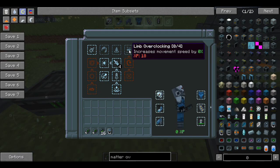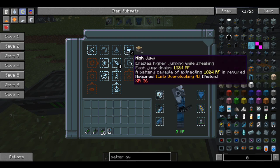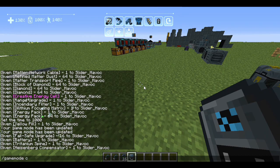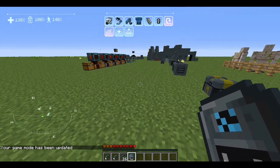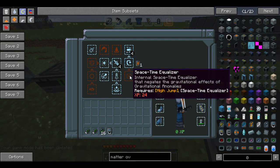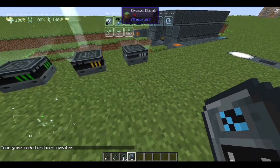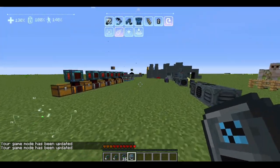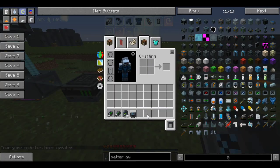You can also unlock limb overclocking for movement speed increases of 10, 20, 30, up to 40, as well as airbags, high jump with a piston, and some XP bonuses. The space time equalizer negates the gravitational effects of gravitational anomalies. I forgot to activate it — once I did, going back in I'm not getting pulled in by my anomaly anymore. That's pretty freaking cool.